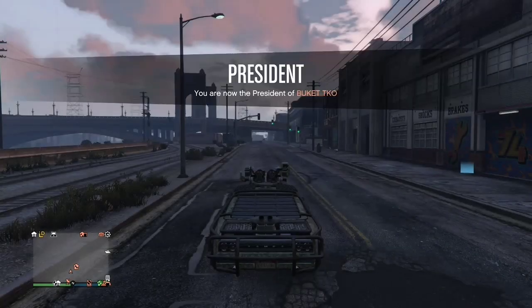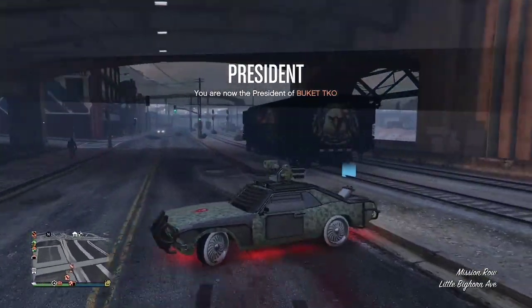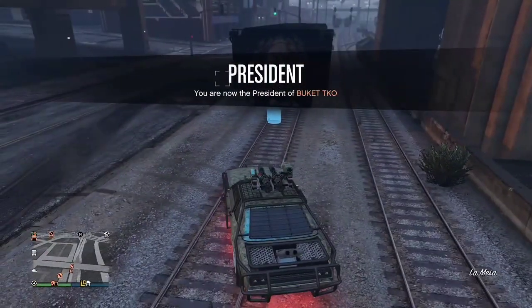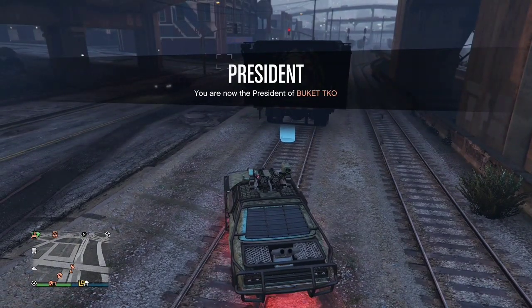Now we're going to stand by the exit trailer sign. Once you get that sign in the top left corner, you know you can teleport in. Press Y and A at the same time — you should teleport inside the car and exit the trailer at the same time.